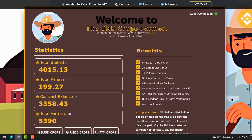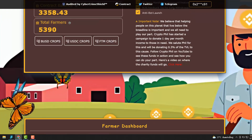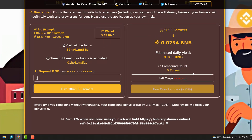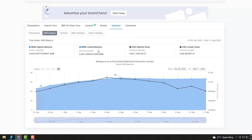This is the BB Crops Farmer. I think this one's done well because it's a BB one. I haven't checked the USD Crops and FTM Crops but those will definitely be lower volume. The BB balance from yesterday to today has gone up — not by much, but it's gone up. It's not declining.